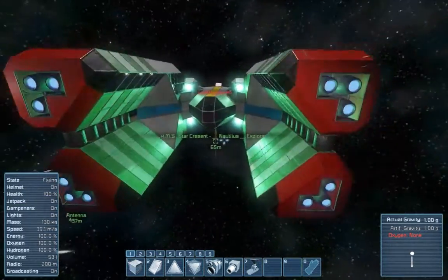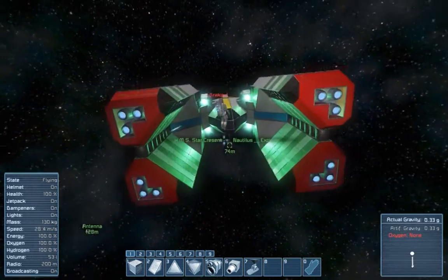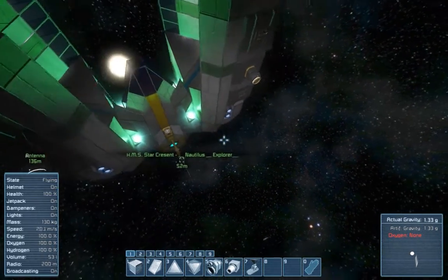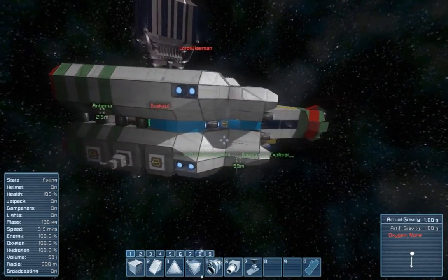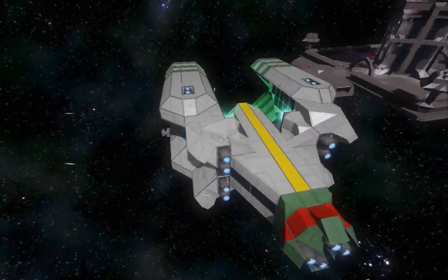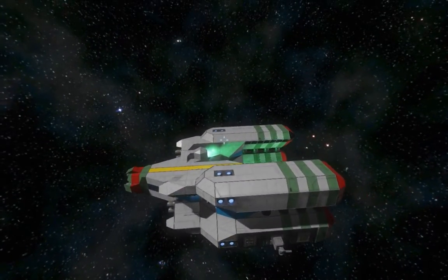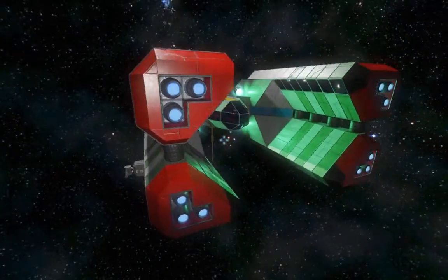This is the Nautilus Explorer. The name of this particular ship is the Star Crescent, per Wiseman's way of naming ships. His Majesty's Mighty Ship — sounds so cool. So yeah, this is basically what we came up with, and I'm sure eventually this will probably end up in the Glorious Adventures.